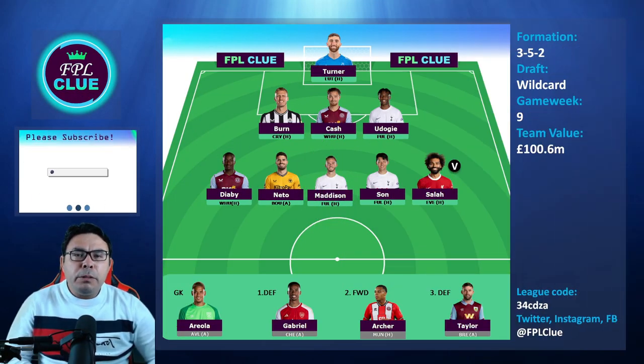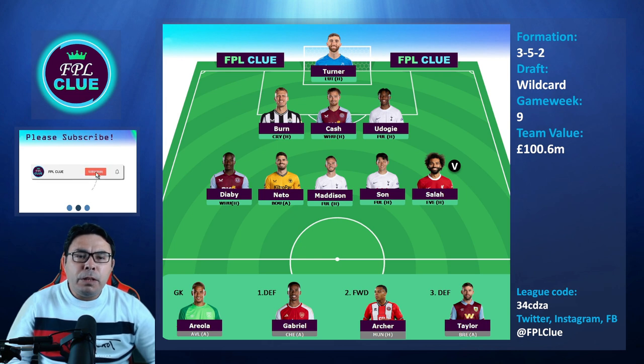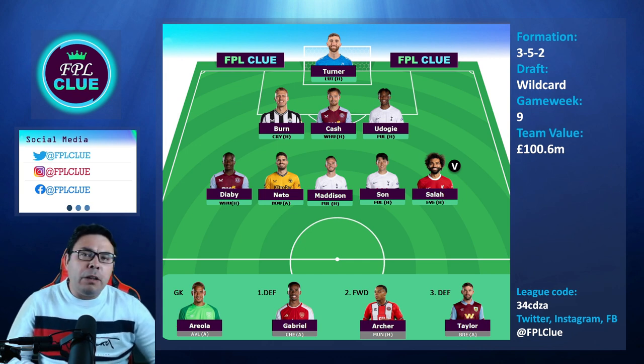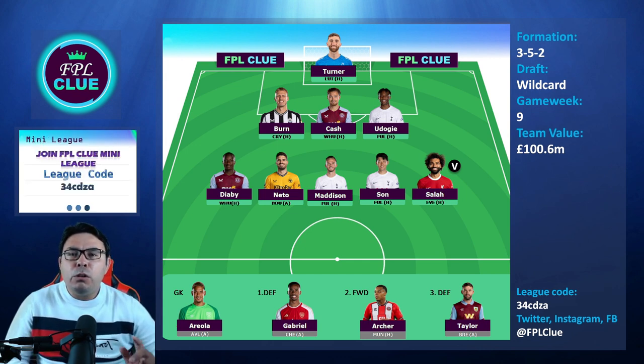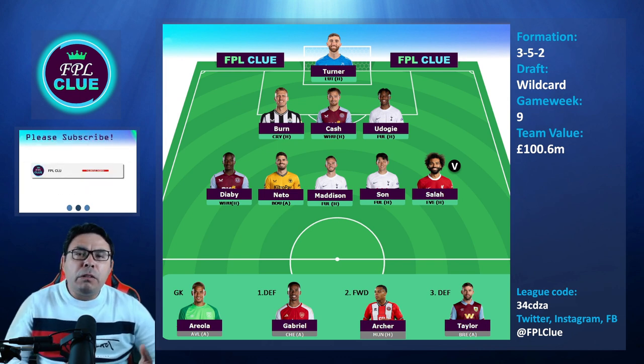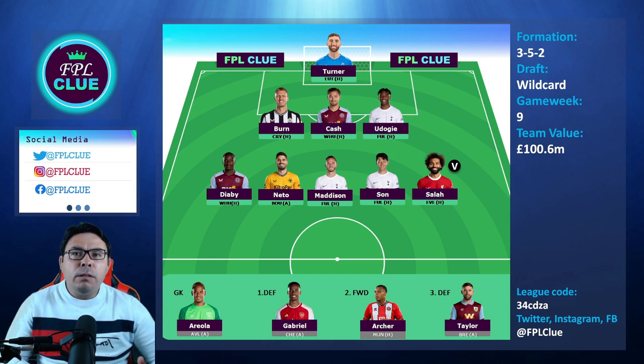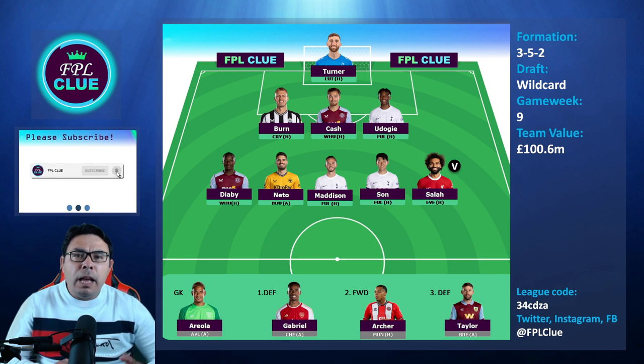Moving into midfield, there is a triple-up on two teams. Spurs is one of them — I have Son and Madsen alongside Udoge in this draft. You can easily keep them for GW9, 10, and 11. In GW12, if you have two free transfers, you can go Son to Saka and Madsen to someone like Martin Lee. You could even make those moves in GW10 when they play Sheffield United, but right after that they have Newcastle, so it's better to hold on to your Spurs triple-up until GW12.